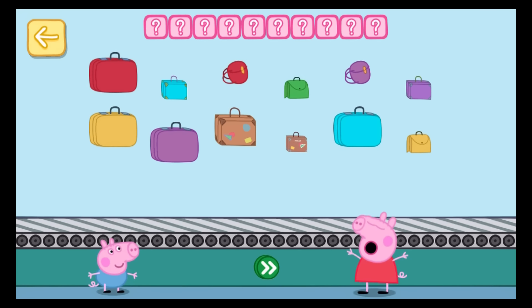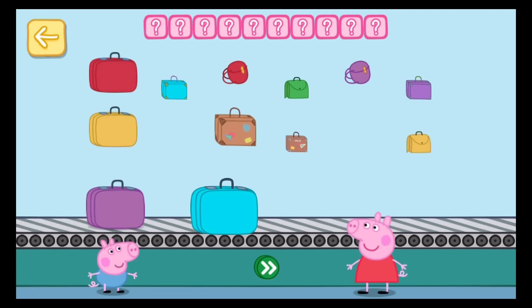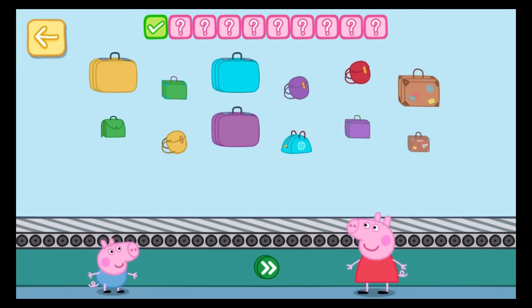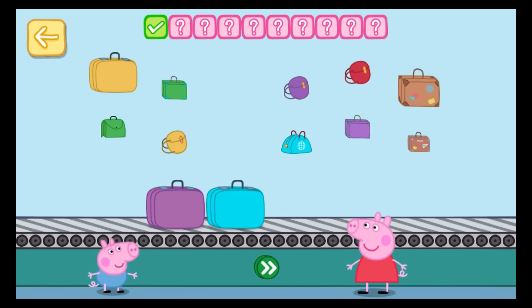Place two bags on the conveyor belt. One, two — touch the button. Keep going. Place three bags on the conveyor belt. One, two, three — touch the button. Well done!